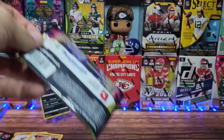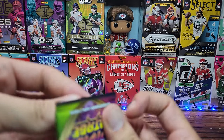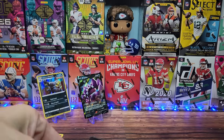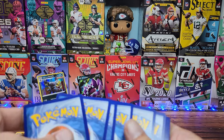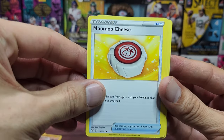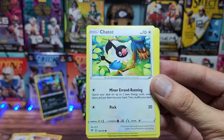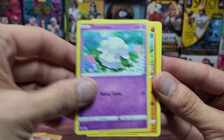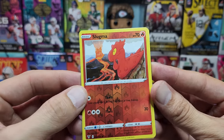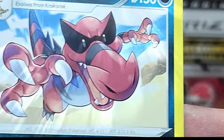We are down to the last pack — Vivid Voltage. Can we get it open? I am a professional trained in the art of ripping packs, so don't worry about it — we're taking care of the cards. A Dark Energy, Moomoo Cheese — everyone's favorite — Sableye, Galvantula, Chatot, Joltik, Cottonee, Mudbray once again, Slugma, Slugma once again, a reverse holographic, and the last card of this rip is gonna be... Krookodile — non-holographic.